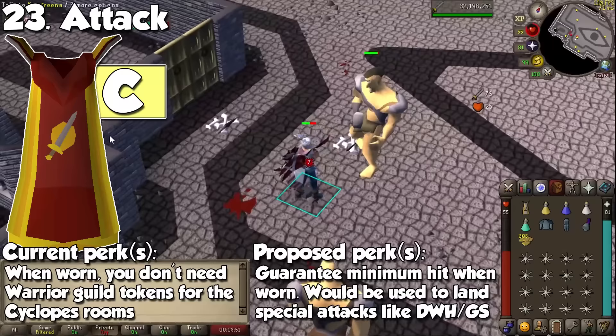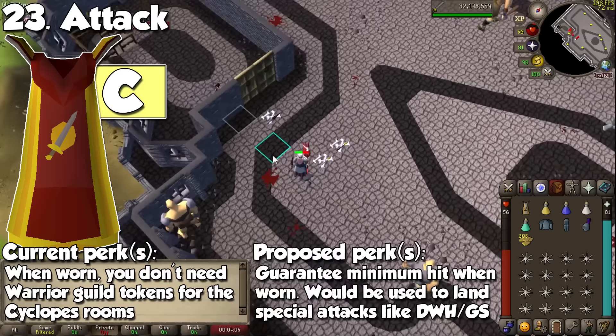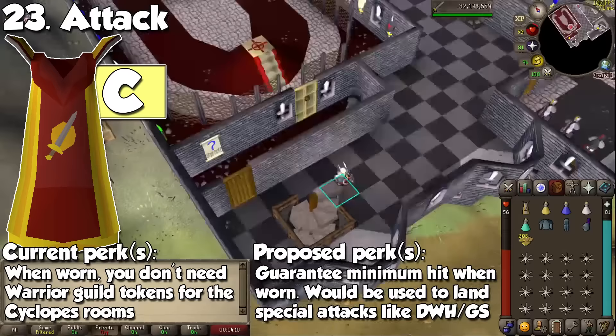After you get a Dragon Defender, you will only come back here if you lose it by some freak accident. I can't stress enough how useless this effect actually is. To make it better, it could guarantee a minimum hit that isn't a zero. This could work great for items that need an accuracy check to unleash their effects, such as a Dragon Warhammer or all the available godswords.